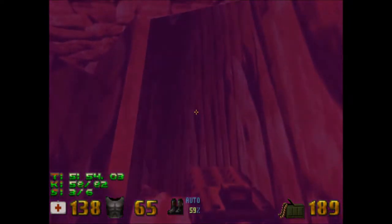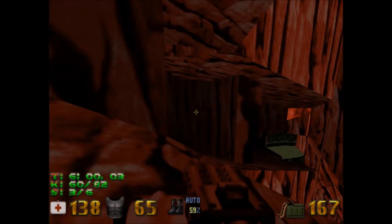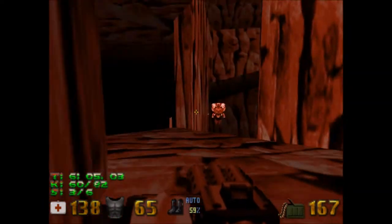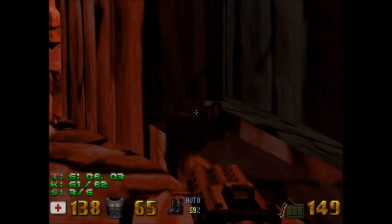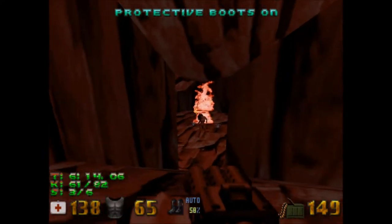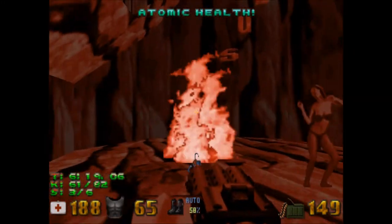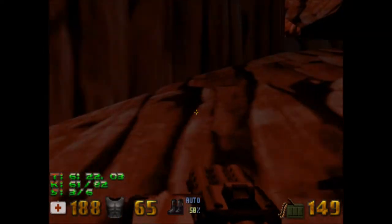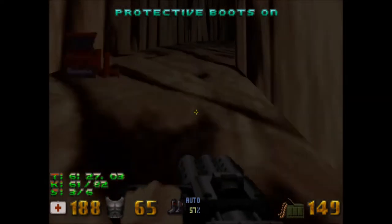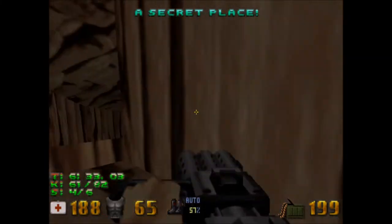One thing I noticed about Duke Nukem Total Meltdown is that they actually decided to stick with the TC for maximum authenticity. Some of the enemies on PC like wandering around. And that's SUIT — which, by the way, stands for 'Show Us Your Tits.' That is Richard Leblord Grey's standard message that he leaves in all of his maps.